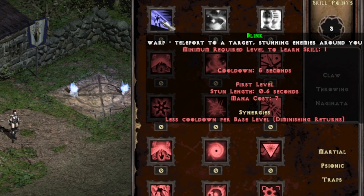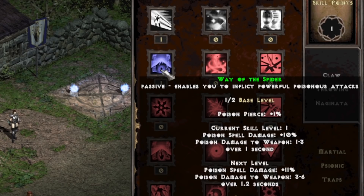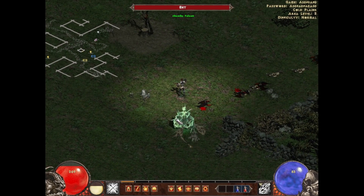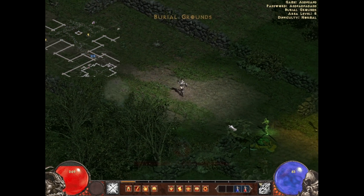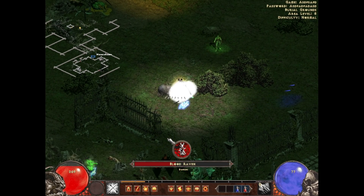We have the ability Blink which is like teleport from D2, just a less powerful version. We also have a passive that enables powerful poisonous attacks — adds poison damage to the weapon. We'll go for those. It looks like it's pretty good to put points into Way of the Spider too, as it increases the poison damage from 1-3 to 3-6. We got some AOE throwing already — we're doing damage from range, which I wasn't really able to do in my last playthrough. This is already turning out to be better than the throwing poison barbarian, which was not the most fun build.